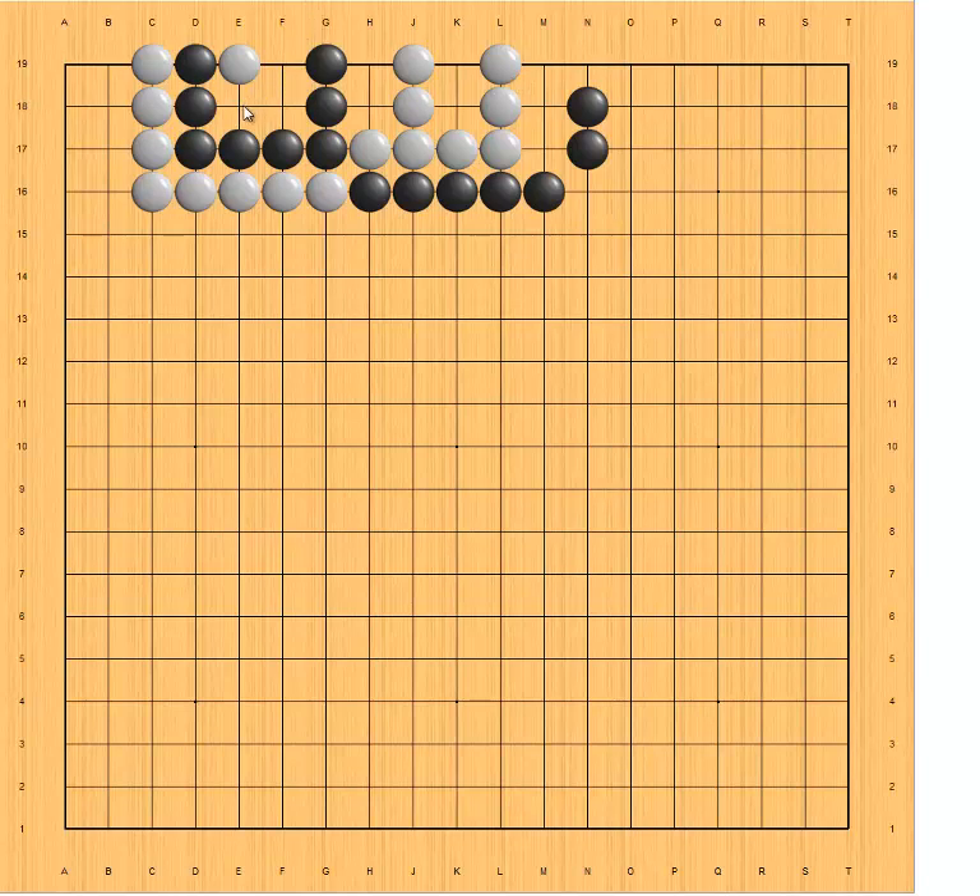Let's verify. White plays here, black plays here, white plays here, black plays here, white here, black here, white here, black captures, white plays here, black ataris. Now this white group is dead.